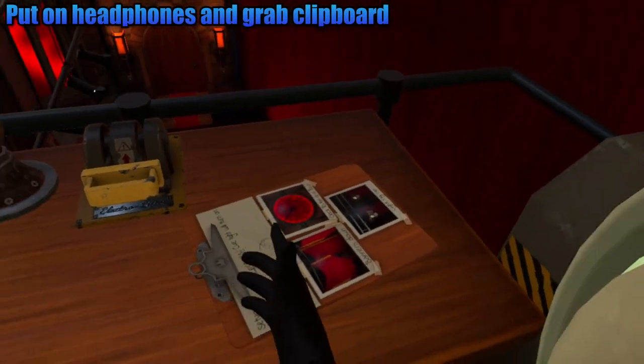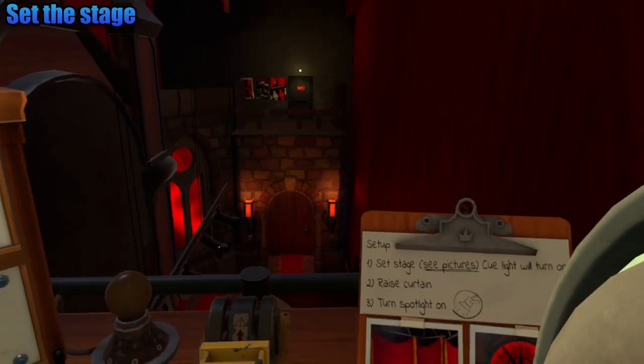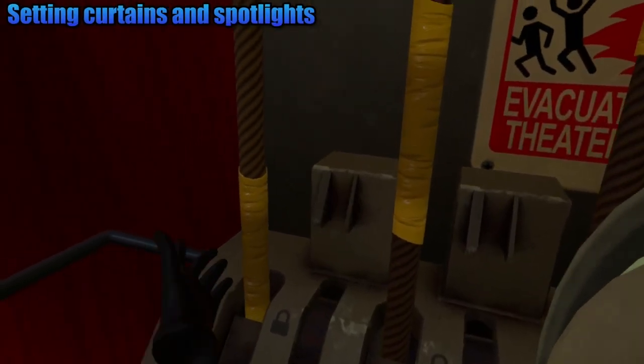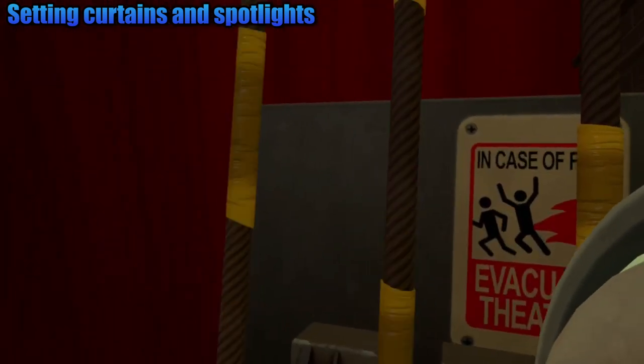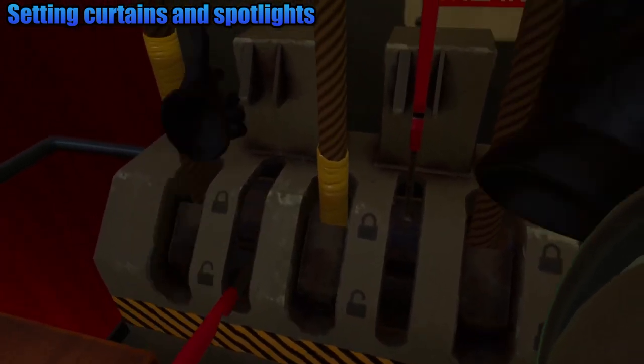When you start, you will need to put on the headphones in front of you and grab the clipboard. This will tell you that you will need to set the stage. To do this, pull both levers down and pull the first rope up and the second rope down. Then pull both levers up to lock it.